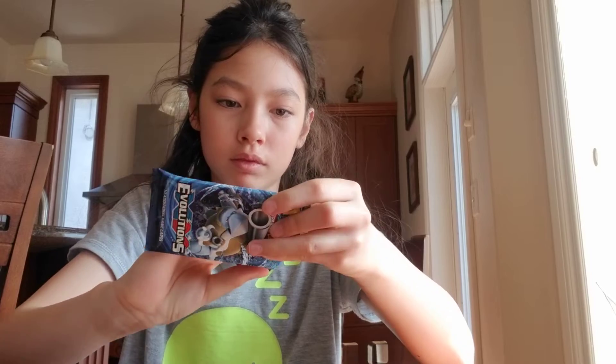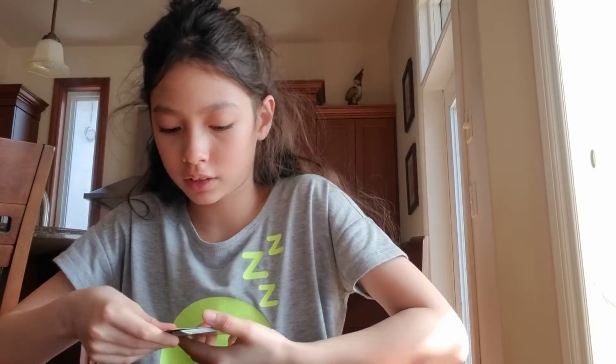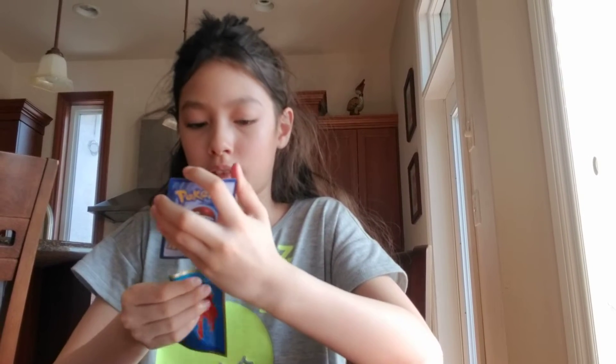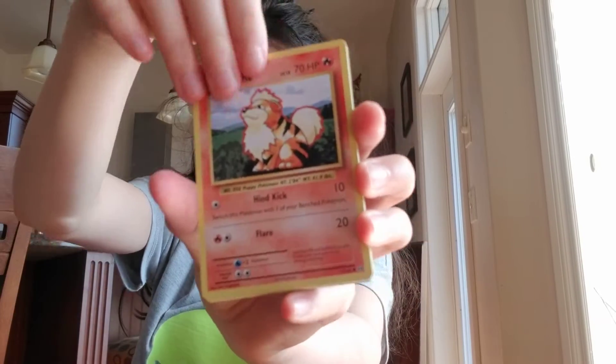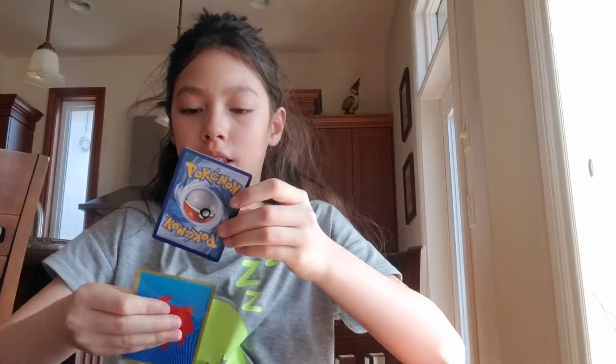Next on to Evolutions. Here is the code card. Magmar, Surfing Pikachu — that's considered a rare I guess, as it is a secret rare that I will sleeve up. Nice card. Misty's Determination, Staryu, Energy, Growlithe, Gastly, Charmander, a Starmie Break — I got this one last time — and a Dugong. So I will sleeve up the Starmie Break. I'm surprised I got a duplicate, as it was the same one in the last video.